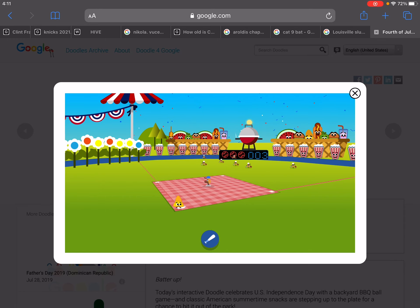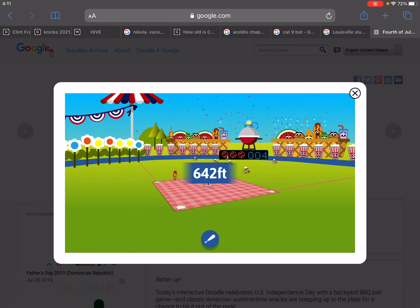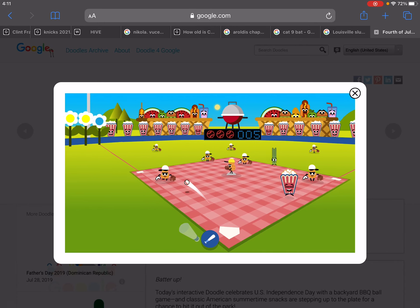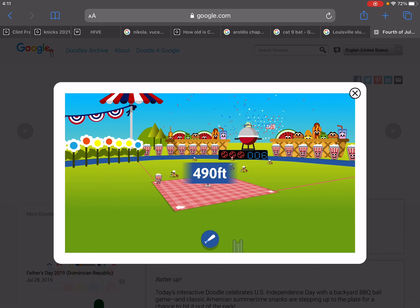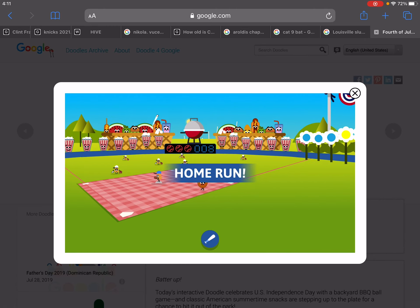I just hit a 677-foot nuke to left center field. To let you guys know, if you didn't watch last video, the different cap colors mean a different pitch. Green cap is going to be like a curveball. Yellow is a zigzag pitch — I call it a slider, not really. Purple will disappear for a second but I still crush a nuke. Blue is a lob — I call it a meatball changeup, whatever you want to call it.